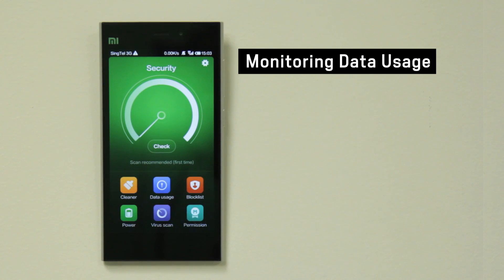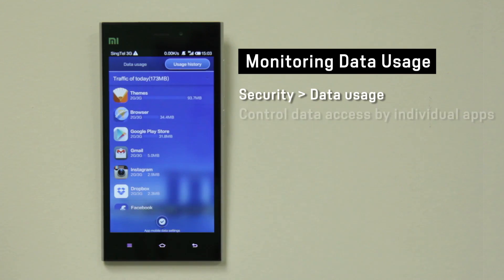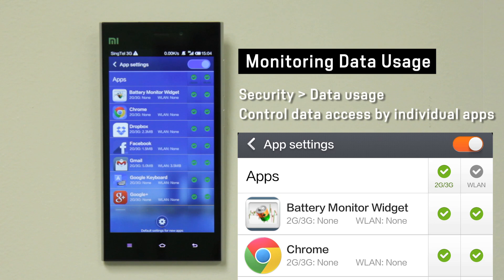You can now monitor and control your data usage on your phone. You can check the amount of data used by each app for the day, or set which apps to use mobile data or Wi-Fi connection.